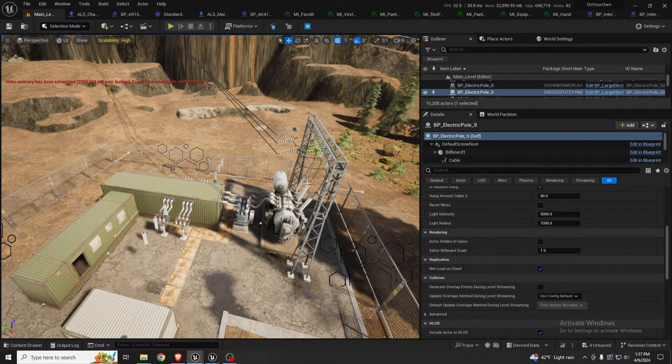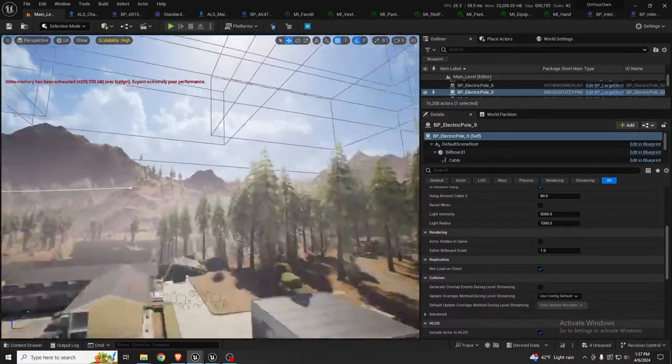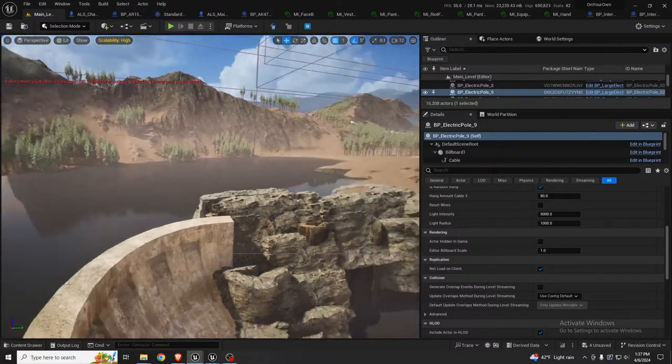Water needs some life — that's a great suggestion. I'm still trying to find a way to do birds a little better than what I currently have. Those particles in my test level are just Niagara particles and they work okay, but I'm trying to see if I can find something more dynamic.